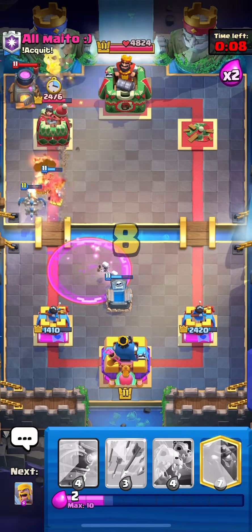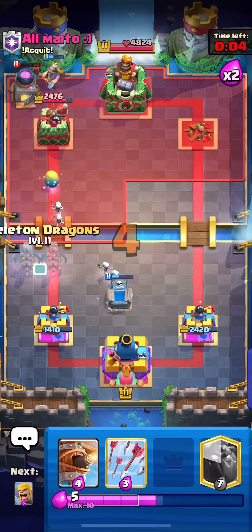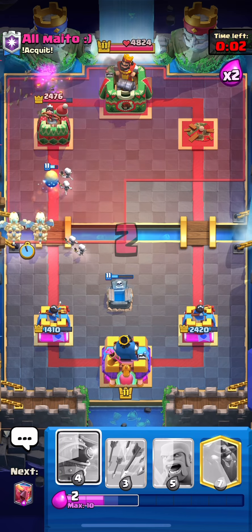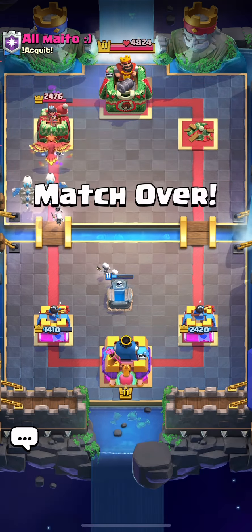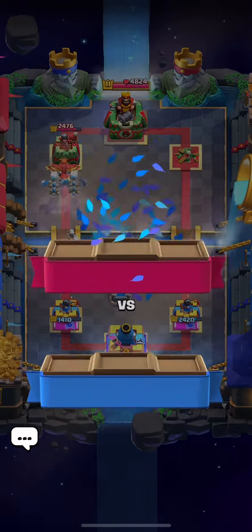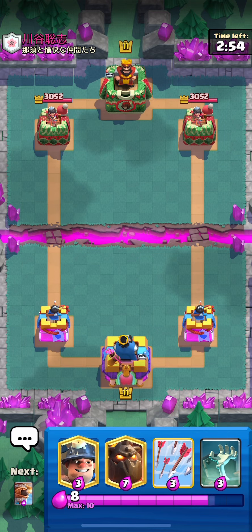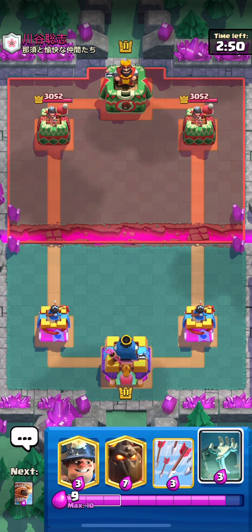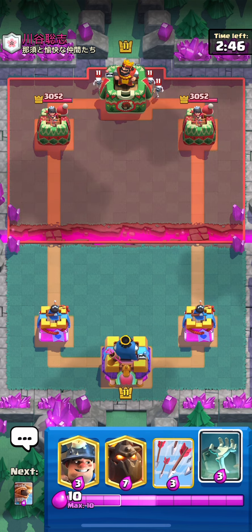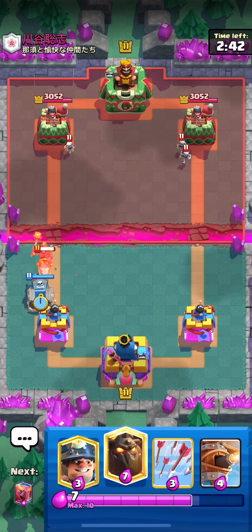Let's get into the last game. I want the three crown — you don't get three crowns often with this deck. It's a hog deck, so we're not getting a three crown. Unless it's hog EQ, in which case we can possibly make him give up, or hog 2.6 — it would be a pleasure to make a hog 2.6 player rage quit.